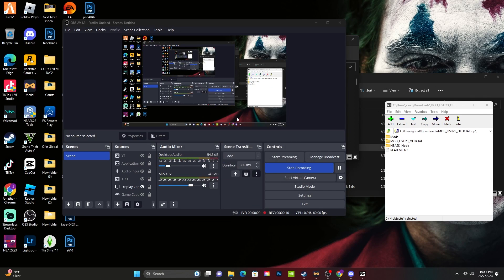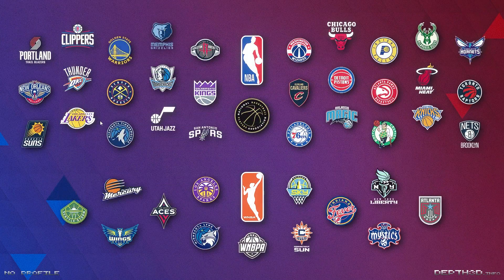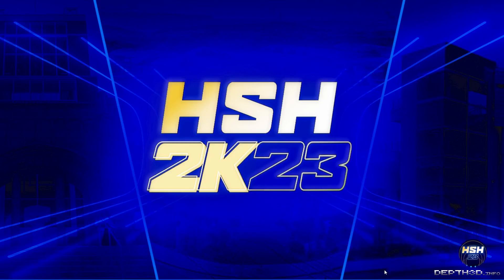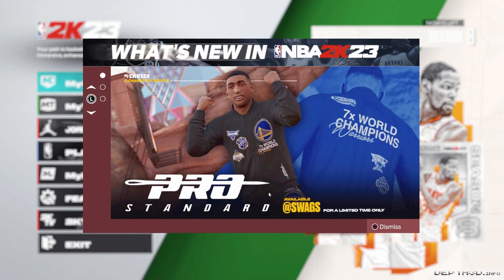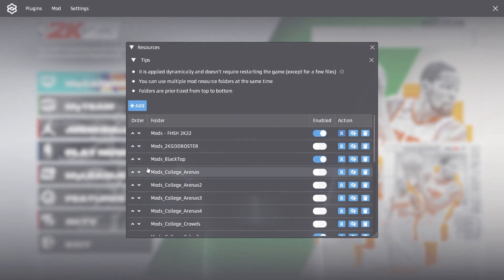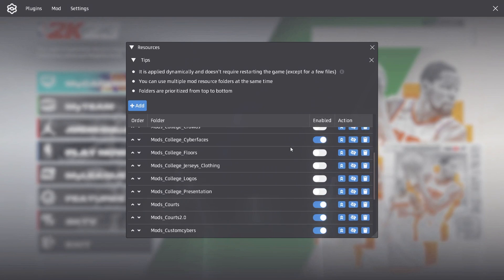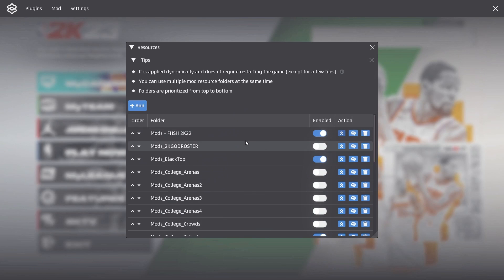After that, open your 2K23 and a little popup is gonna appear. All you do is click the top one — simple. When you open your 2K, your screen should not turn but you're gonna see a little F8 notification pop up. If that pops up, that means you're doing something right. If it doesn't pop up, you weren't listening. Once you load into the game, hit F8 to see the mod screen, hit 'Mod Resources,' and you'll see the first one — 23. All you do is enable that little blue switch. It was white, now it turns blue, and you're done.